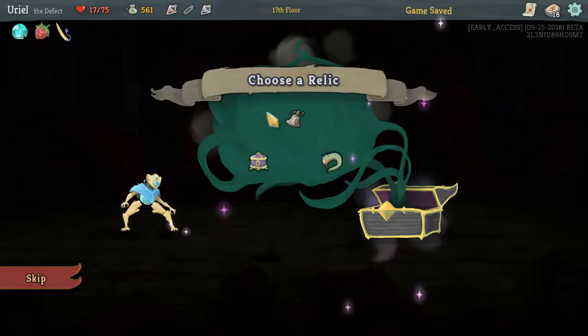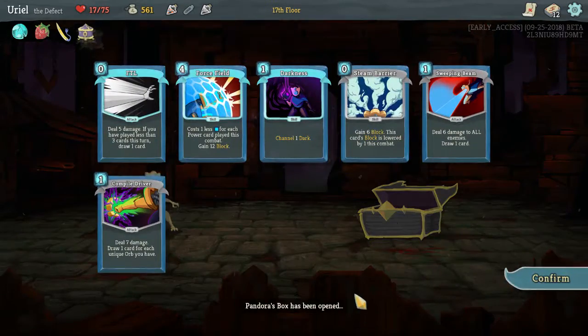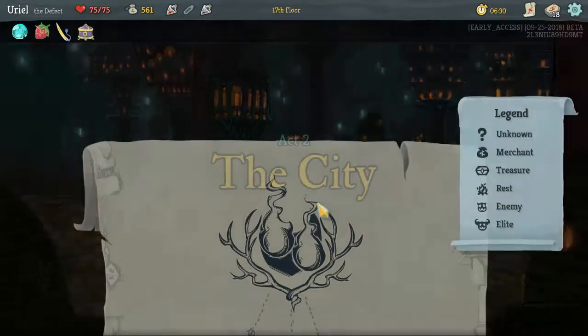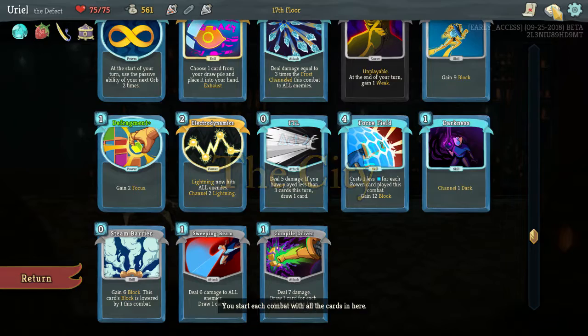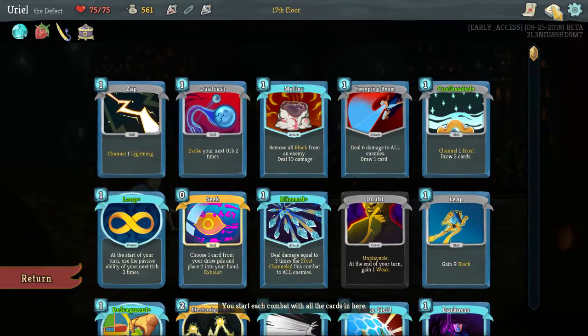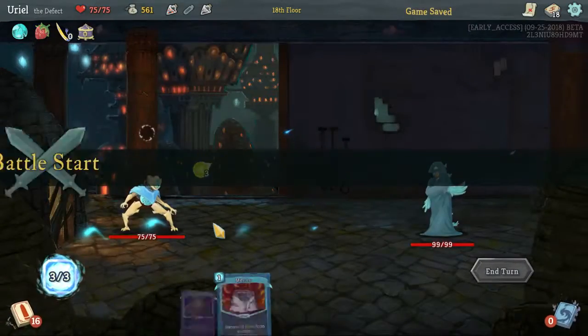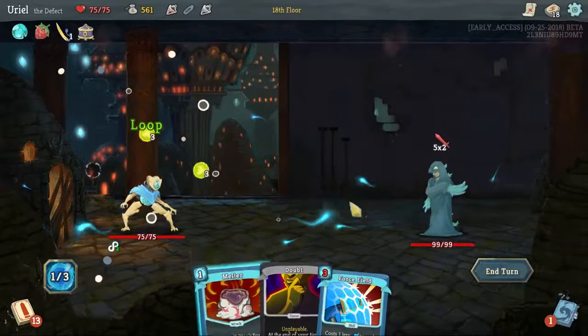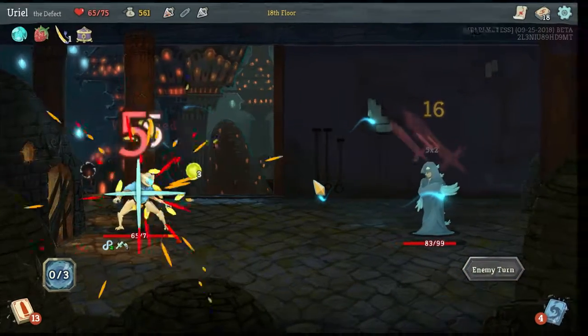That's a really good card — I think it's too good to pass up. That's a little scary though. I've done away with all my defense, haven't I? I've got Steam Barrier and Force Field. I need some more Cool Headeds, I think — more ways to get frost.